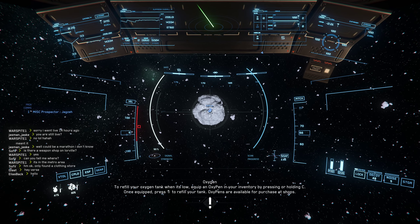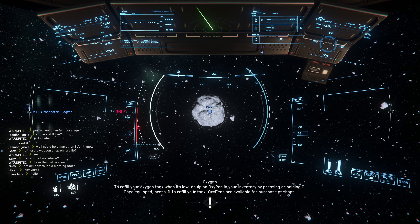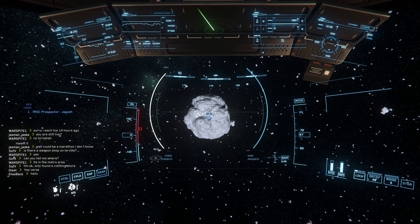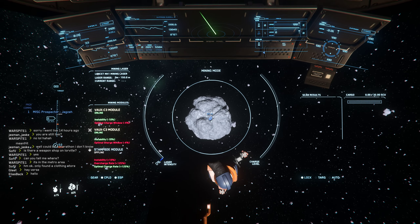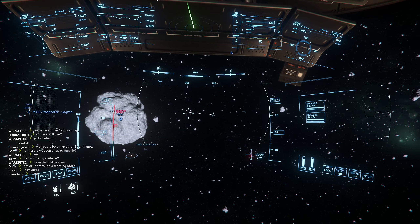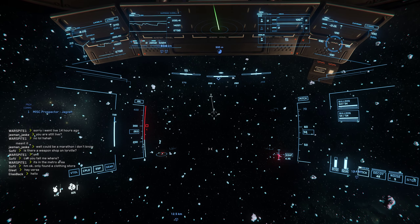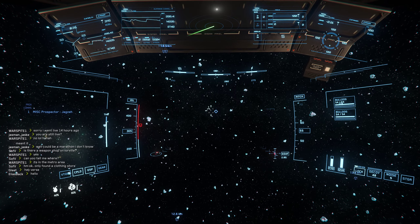Still can't scan it. Are you kidding me? I press M — nothing. That rock is not scanning at all. It's just making finding these mineral-containing rocks much harder now. You'll have to be right on top of them just to scan them and see what's inside.